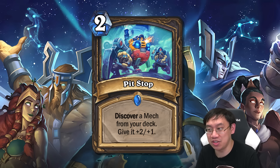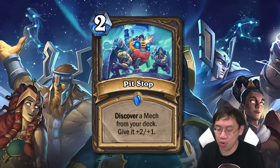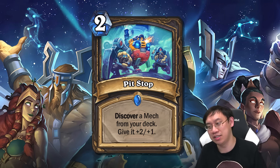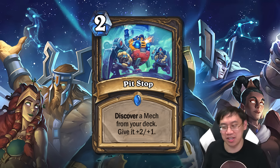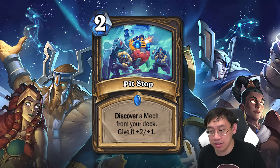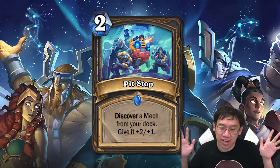There's also Pit Stop: two mana, discover a mech from your deck, give it plus-two plus-one. If you run few enough mechs in your deck you could guarantee getting Mimiron or Voltron Prime - like with only four different types of mechs you'd guarantee drawing at least one of them with a plus-two plus-one buff. I'm more of the school of thought that this mech deck will be a tempo deck including all sorts of mechs, making paying two mana to draw a mech a bit too slow.